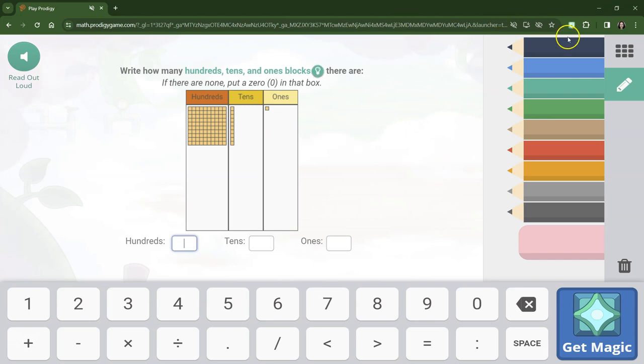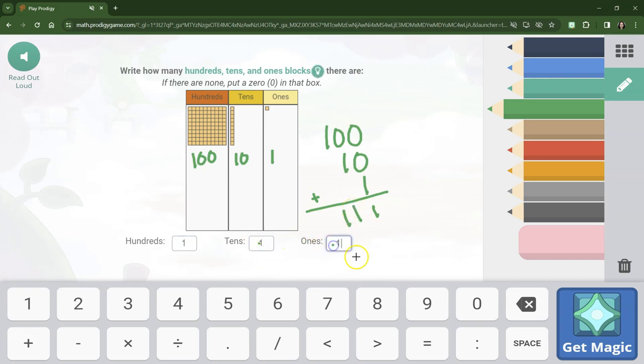All right, let's count some base 10 blocks. Remember, any time we have the big square, that is 100. Any time we have one line, that's 10. And a single one is 1. So if I line up my place values and add going down, remember, adding with zeros is super easy. The total would be 100 or less. We have the 100 block, 110 block, and 1 block.